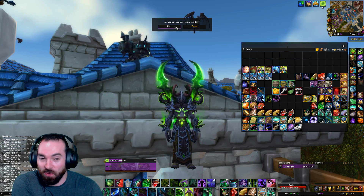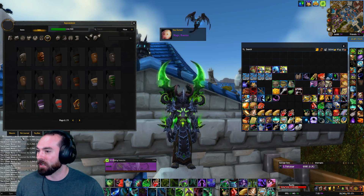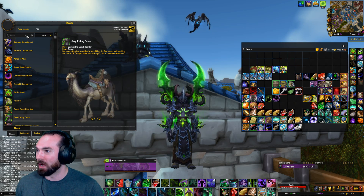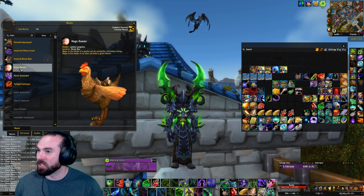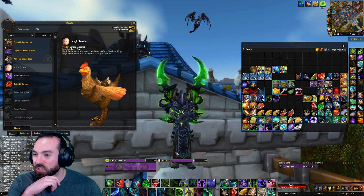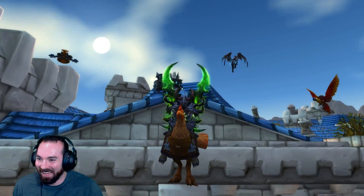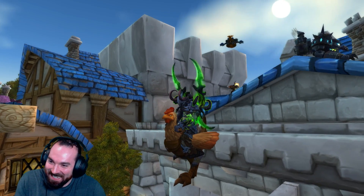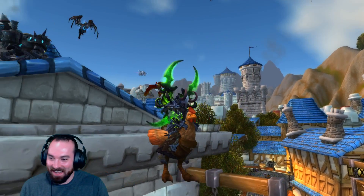Are you really sure you want to do this? Yes, I'm sure. Let's do it! Magical Rooster. Let's go to our mounts page. Magical Rooster. Oh, delicious chicken. I'm going to mount you and then maybe have dinner on top of you. He's so ridiculous. He's a giant chicken. How could you not love this guy?